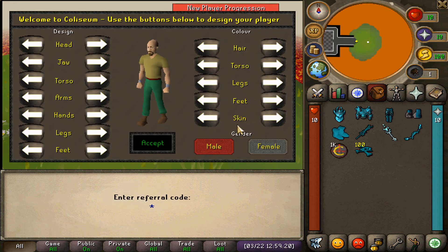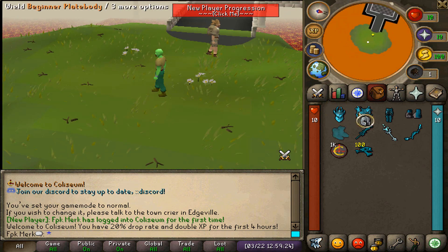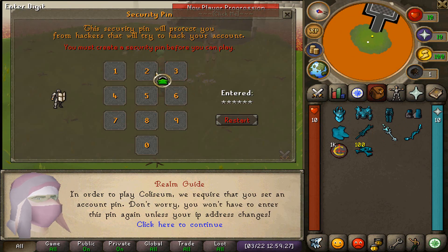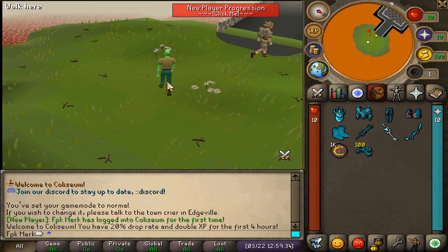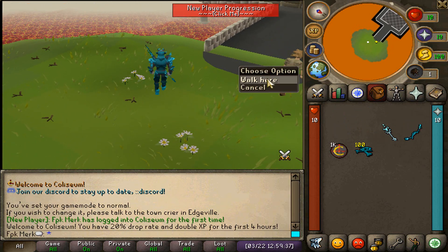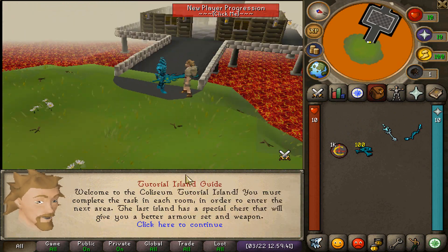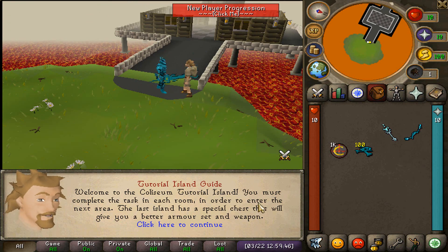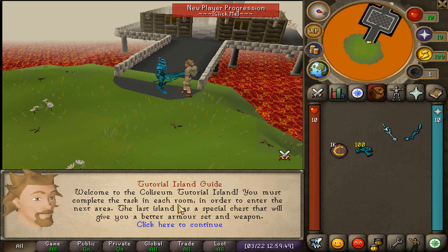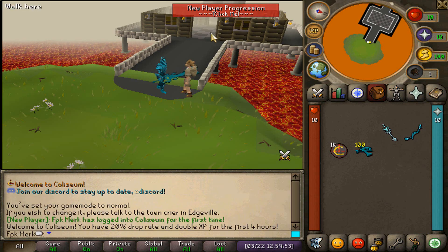I will go with the normal game mode. Then we can also wear the armor. We have to set a pin, so let's do that. You guys will have to make sure to set a pin that you will remember. Now we will talk to the tutorial island guide. Welcome to the Colosseum tutorial island — you must complete the task in each room in order to enter the next area. The last island has a special chest that will give you a better armor set and a weapon.